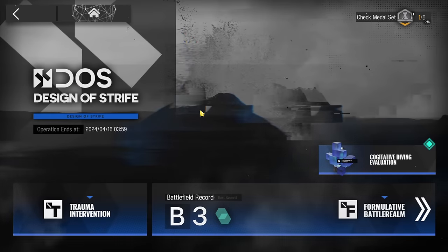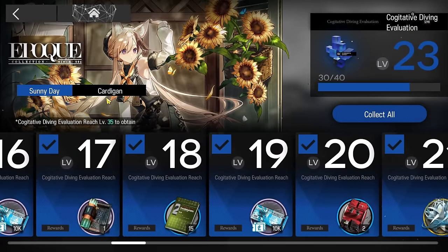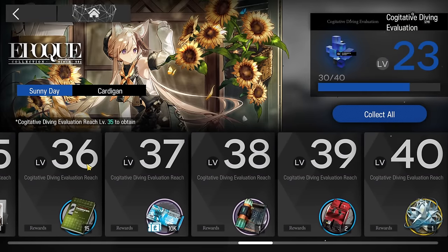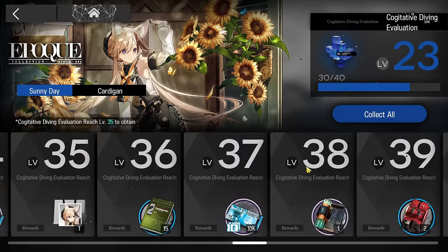In this video I will show you how to get the deal in the event design of Stripe — specifically the skin of Cardigan, which is the main reward of this event. You can farm the rest from the normal stage, but the skin is limited: if you lose it, you cannot get it back.